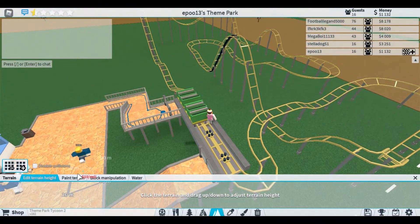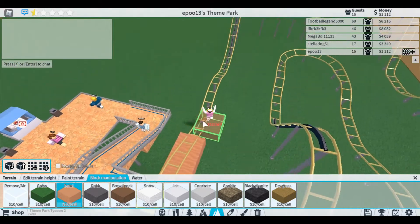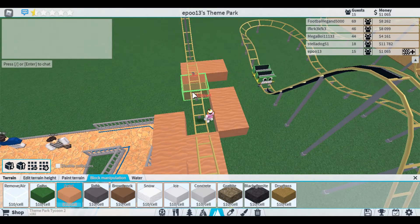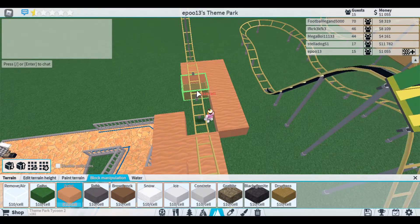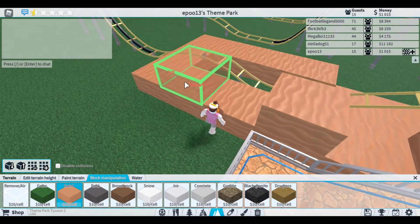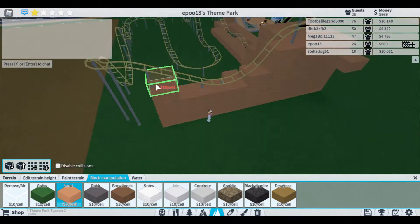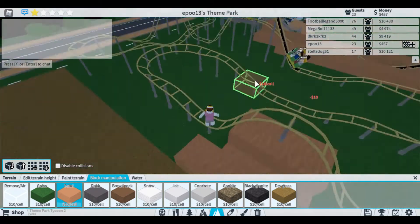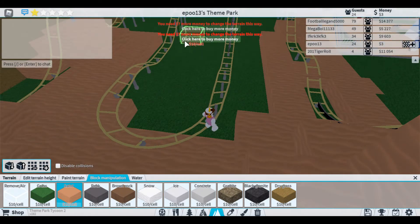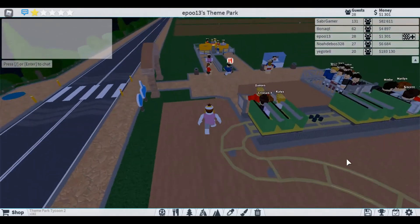We're charging fifteen dollars - I'm happy with that. I'm going to do block manipulation. I'm going to get some sand here. This is a Wild Mouse in a sort of sandy desert sea type place. I always end up theming Wild Mouse coasters to the desert. It's going to take ages but I'm going to speed this up because it's going to look pretty cool sped up. Now it just looks like a sandy mess.